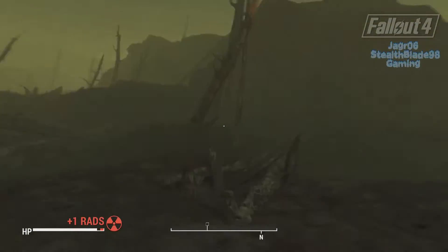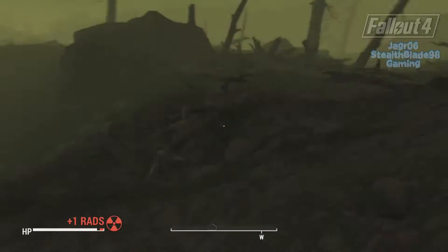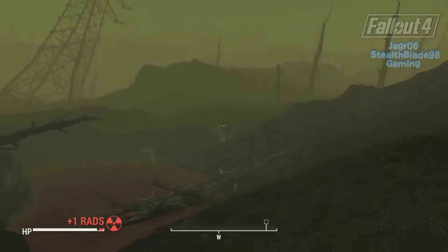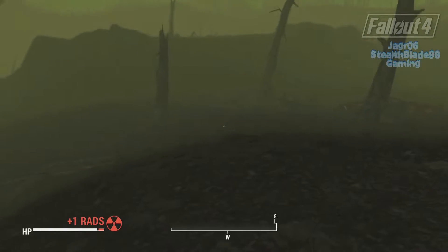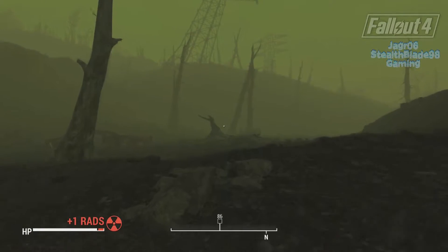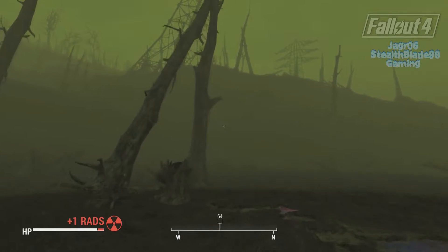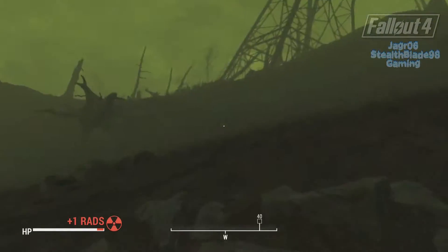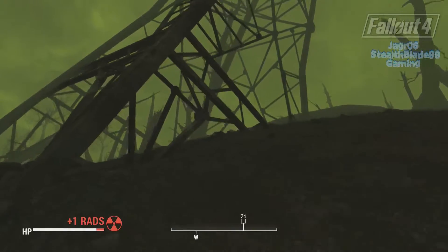I'm hoping this XO suit I find might actually have a jetpack on it. If it doesn't I can just put one on there, but I've wanted to get the XO suit for a long time - I just didn't know where to get it. I have to go to the Federal Cachette and go roughly northwest. I think I marked it wrong - I was just trying to do it from memory. I guess you can go up here.